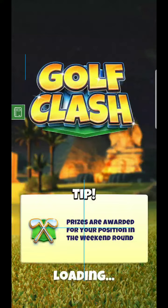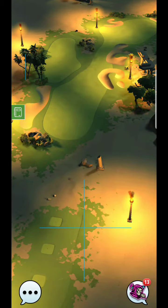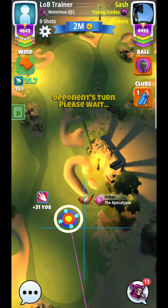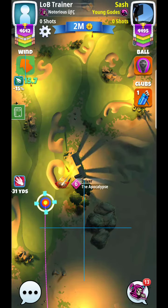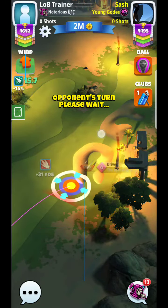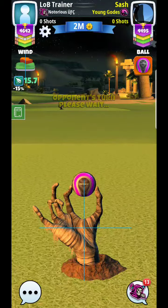Alright, here we are on hole six — we'll take a look at this par five. With the Epoch Four, a little bit lighter clubs here. I'm kind of leaning towards doing this myself, trying to get this up there maybe with the Berserker. I'd really like to land right around here — you can see where it's really open up here in the fairway. Looks like a pox six with Berserker, probably going to land beyond that.